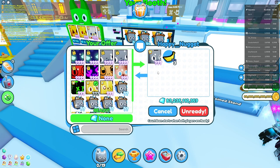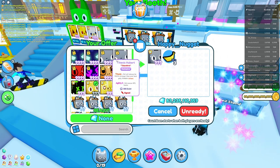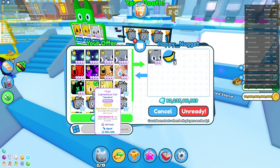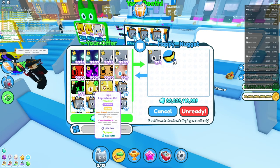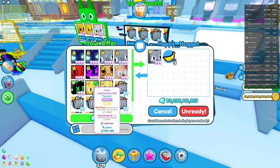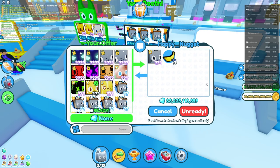He said 'let me think, please' — I honestly don't know if he's trolling me. I did not expect that offer. He said 'be right back to check values.' Then he said he wanted to offer just gems and he's only offering 110 billion — I like how he started off with the best offer and now changed it to a really bad offer.